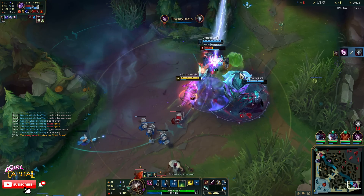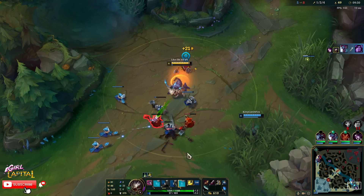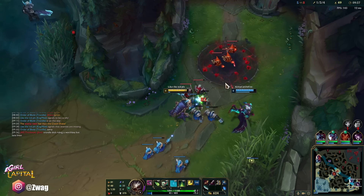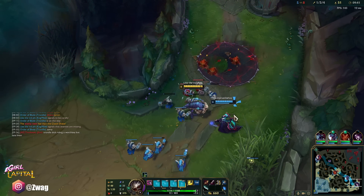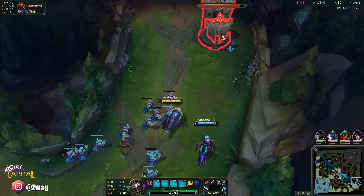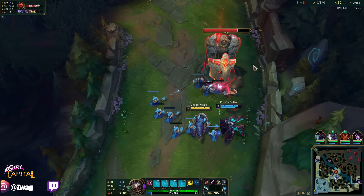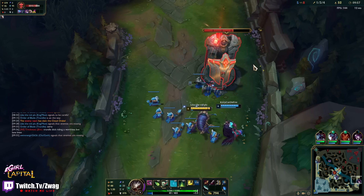Oh my god, why are we stealing the kill? Alright, whatever — 1-3 still, but double kill bot. He came down here just to steal it. That's so lame. Whatever — 1-3. We get plating. Shaco might pop up, I have no mana. That's so frustrating. The last three kills have been yoinked from me. I'll scale so much if I can get him. How much do I need for Rageblade? 1,500.